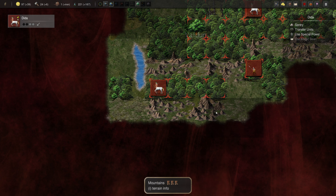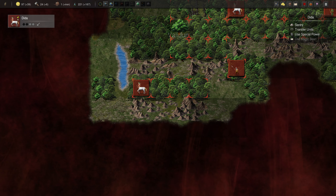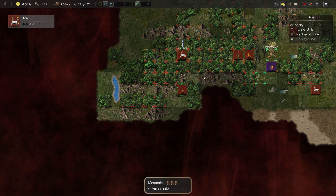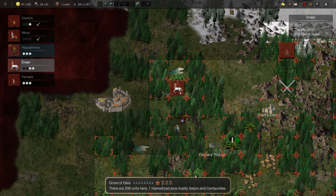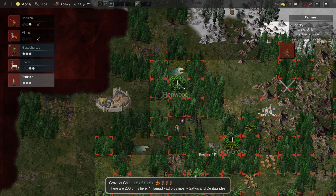Dida is going to... wow, look at this. We have got this quite interesting row of mountains - a kind of spinal column of mountains in three different places, crossing these forests. Really, really cool. I hope he can stay there.